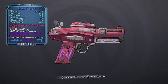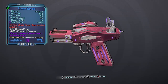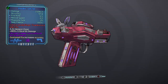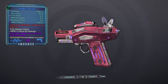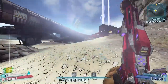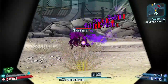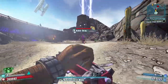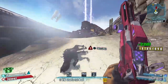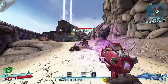The Lady Fist — this is a Hyperion pistol which comes in all elemental varieties. In terms of raw damage it isn't the best gun, however it benefits from a fantastic special effect: an 800% critical hit damage bonus. Factor in that it's a Hyperion gun, which increases accuracy the longer you hold the trigger, and you will shred pretty much any enemy you come across.